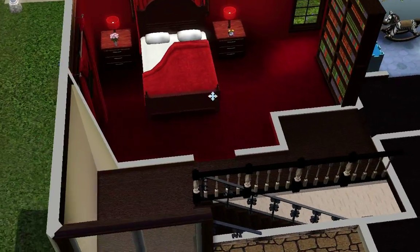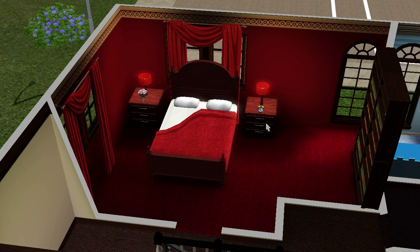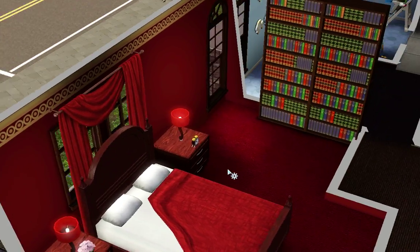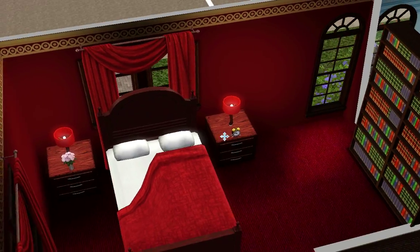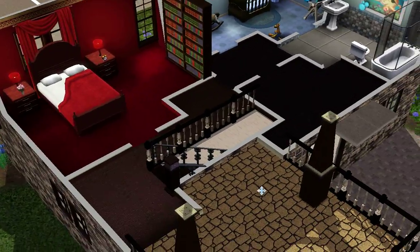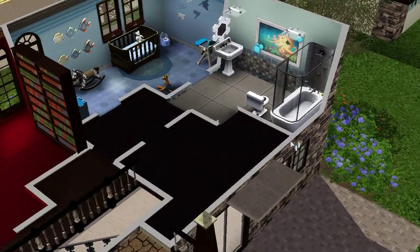This is upstairs and this is the main bedroom - the master bedroom, as most of the world calls it. It's kind of red themed. We have some flowers from the first date because I always hang up the flowers and things. There's a bookshelf because one of my Sims is a big nerd. It's pretty simple, just some red decorations - really sassy. Nothing on the balcony yet, I don't really know what to do with that but I'm sure I'll think of something.